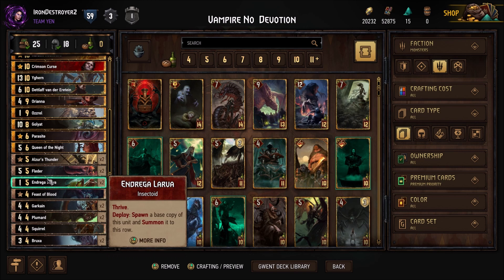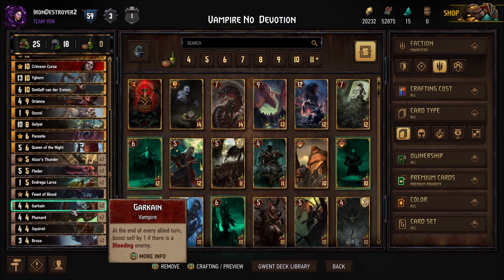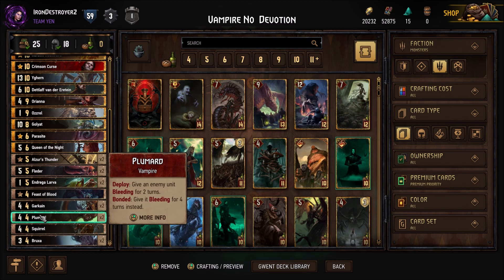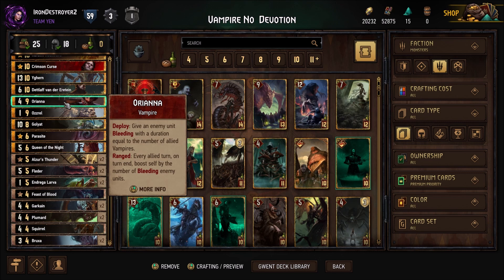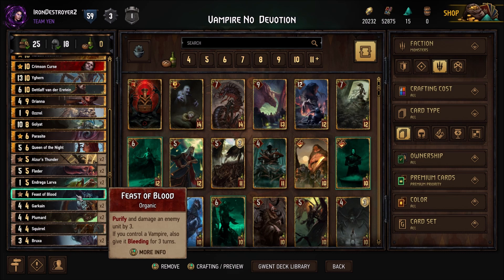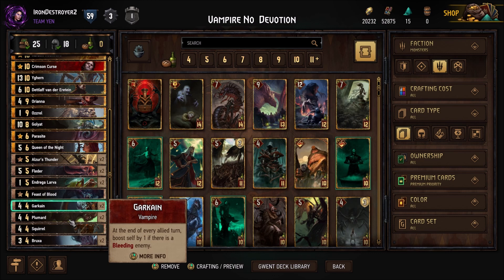We have Garkins to get boosted if there are Bleedings, Plum Arts to give Bleeding for a few more provision cards, and Bruxes because they're very good. I cut the 2 Wild Hunt Riders and the Apparition Phantom to put in Orianna. So we needed a few more points — cut Wild Hunt Riders for a Feast of Blood, which is good; the Purify is useful a lot of the time, and it's a 6 or 4 with Bleeding synergies. Also a Squirrel. You could play 2 Squirrels or 2 Feast of Bloods — this is what I wanted to go with.